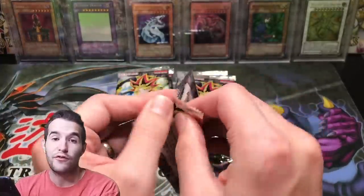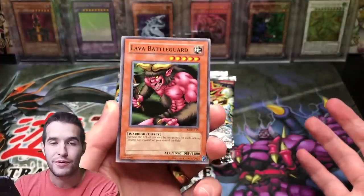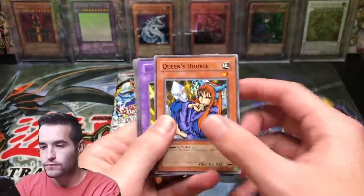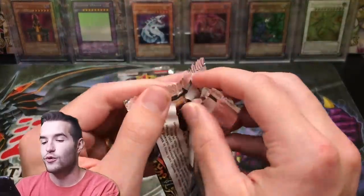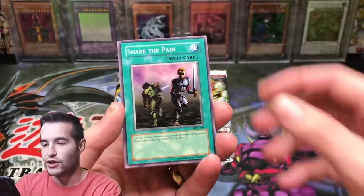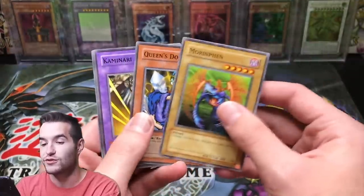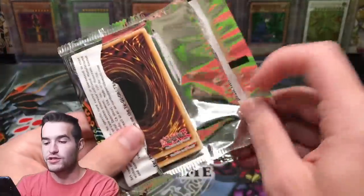We've never done a 24-pack booster box of Metal Raiders before — I've never even opened one. I'm really looking forward to this. I hope we pull Gate Guardian; Thousand Dragon would be cool as well because in the 2017 legacy packs you can pull both secrets. And of course Summon Skull — any of those will be awesome, those are our goals. Let's get into it. Kojikazi, Princess of Shirugi, Kaminari Attack — that's pretty decent in first edition, that was actually worth something. There's so many great ultras in this set: Solemn Judgment would be a really cool one, and Feral Imp — such a classic card.